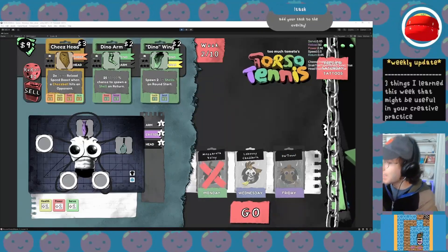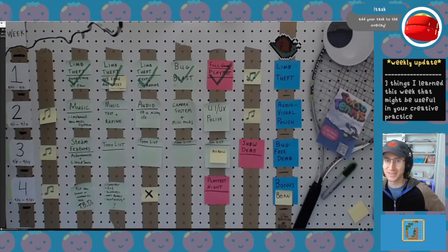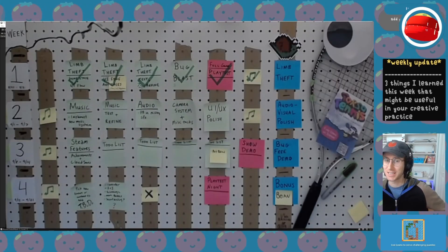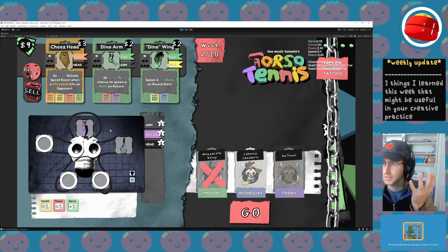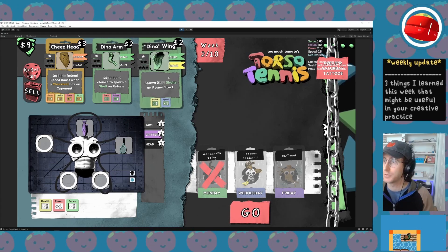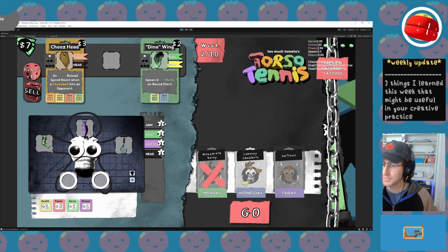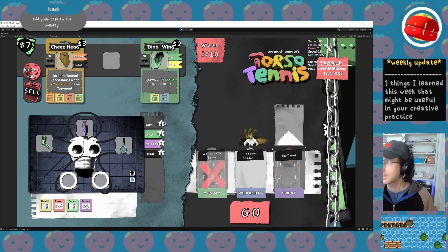The big update this week, according to our calendar that we laid out last week in the weekly update, is limb theft. Limb theft is one of the core things central to Torso Tennis. We're playing tennis as a Torso, and we are trying to acquire limbs that upgrade our power and allow us to progress in the tennis season.